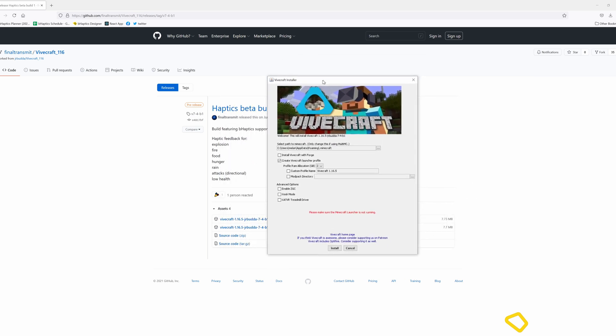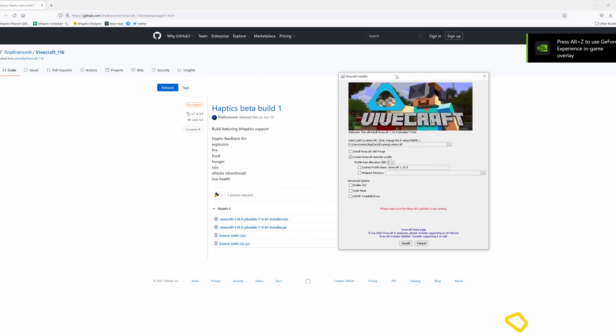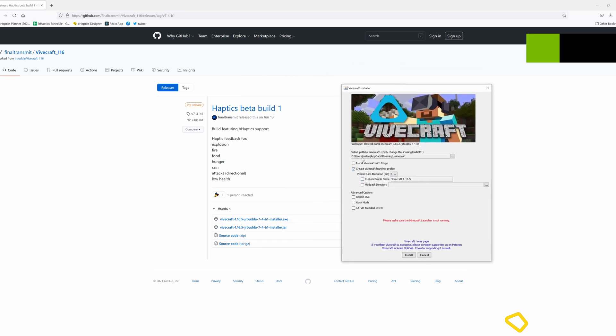At this point, all you need to do is download this executable and run it. That's it — run the executable, make sure everything looks good, and just like that you are ready for Minecraft in VR with bHaptics integration.